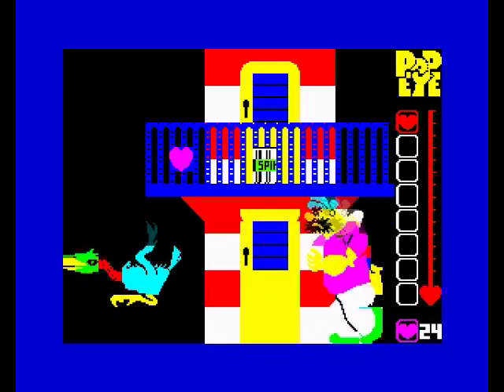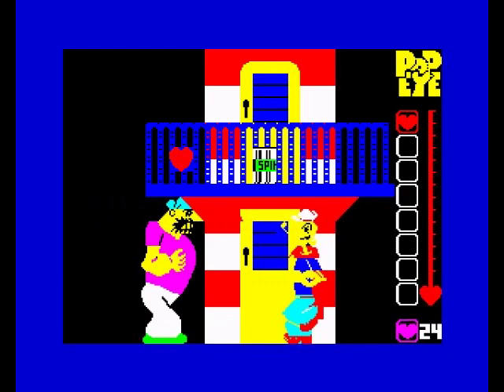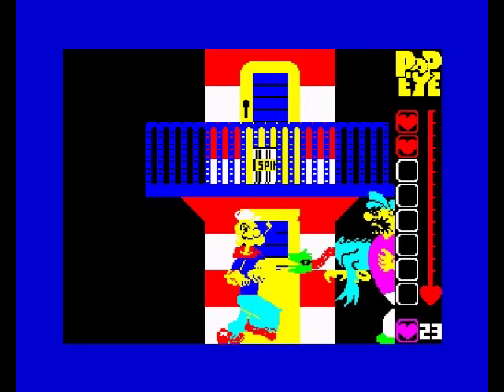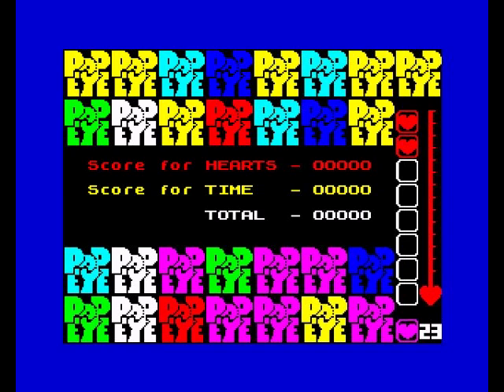I'm pretty safe there now. Pluto's just going to keep walking back and forth - obviously you can't attack because there's no fire button. Now the bird's coming. I really don't like this game. I think it was ambitious with the graphics but the playability is just crap.